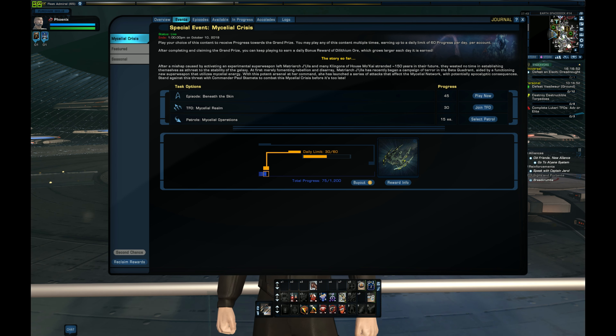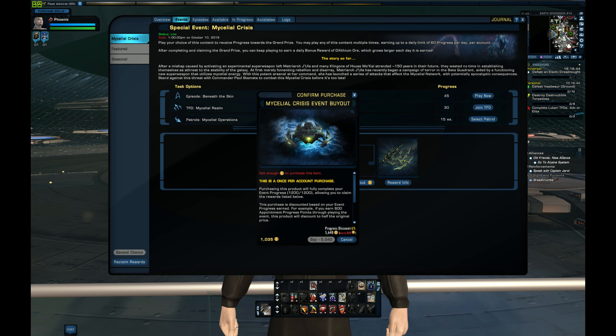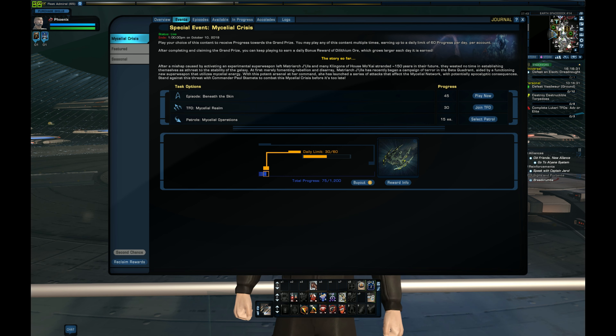You do have your progress bar here, there is a daily limit apparently, and there's also the buyout which is pretty expensive right now — it'll cost you $60 to bypass all this until you reach 50%, at which point it's different. So we're going to be doing the TFO, we'll just click join TFO and that will put us in standby.